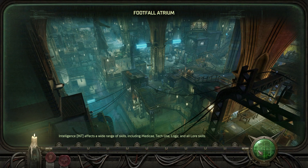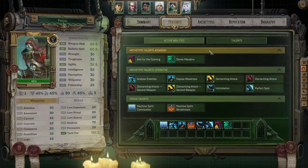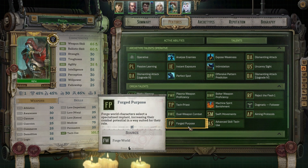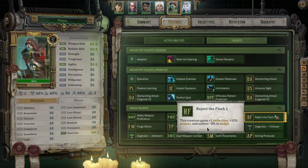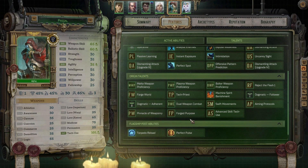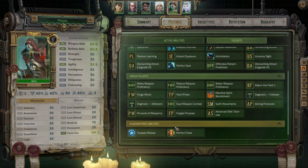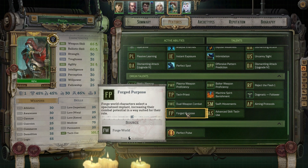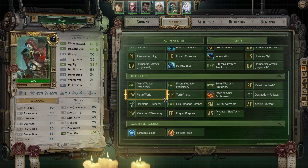Probably should've done this before I went into a loading screen, but there you go. The talent that he has that I think it could be is Forged Purpose. The reason I think it could be this one is because I've been through the rest and nothing else seems to make sense or line up. The interesting thing about Forged Purpose is that there's no information on it whatsoever — it says they select a specialized implant, increasing their combat potential in a way suited for their role, but there's no info on that. This could mean that taking this just allows you to take another thing, like dual combat or something, but I'm not entirely sure what it does.